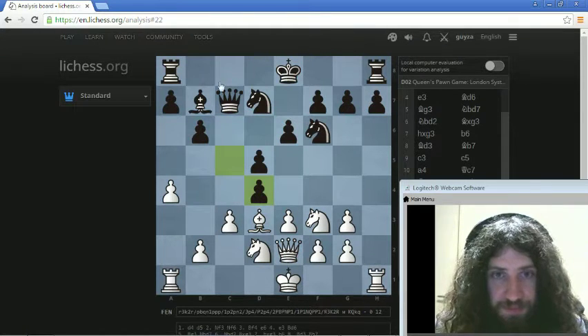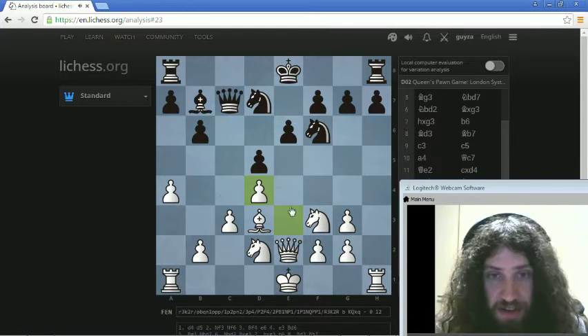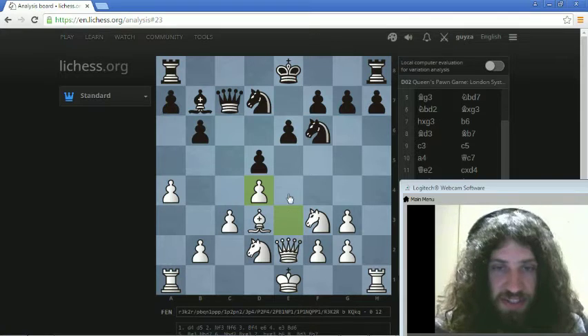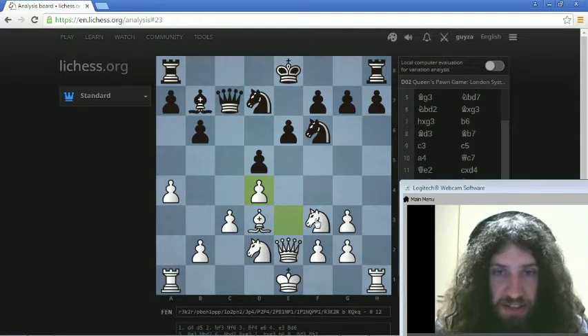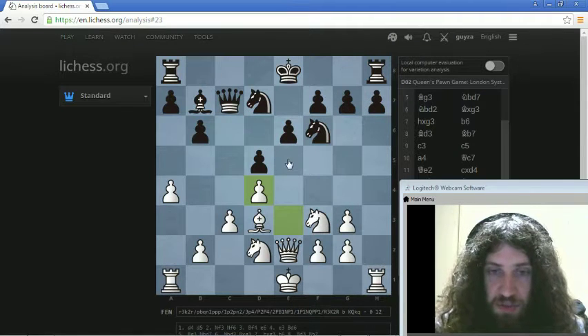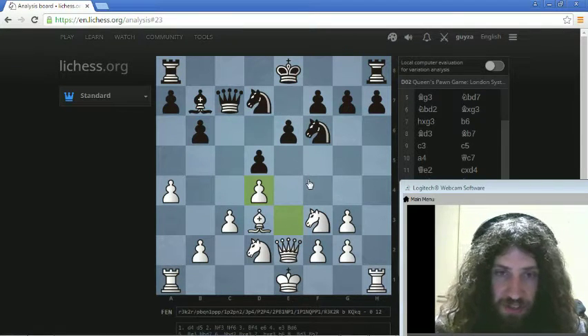He can either bring his knight and it gets pushed, take with the C pawn and I get the C file and bring a rook down, or what he did — take with the e-pawn. Now he's not threatening e4 anymore, which is nice. However, he's threatening to bring the knight in because knight takes, queen takes, queen takes, pawn takes knight — he's got a space advantage with a pawn on e5 and a really big center.